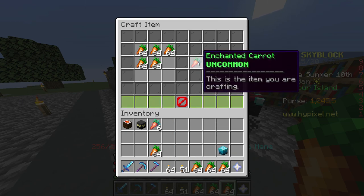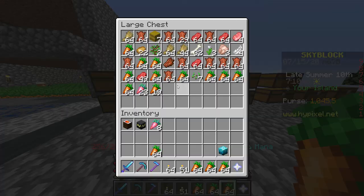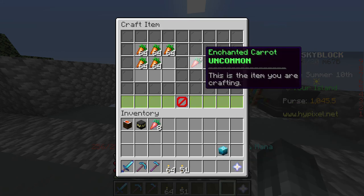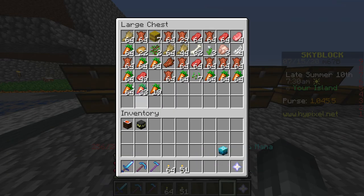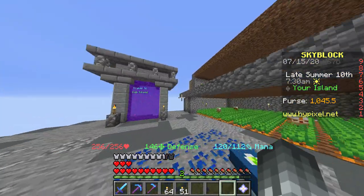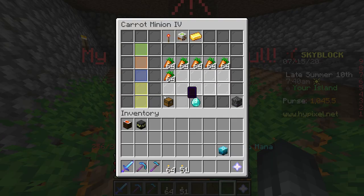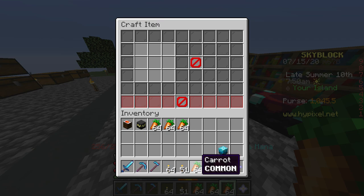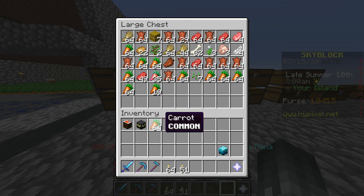So there are some bad things about Hypixel — mainly the grinding — but overall it's just a good server. Sometimes it's a bit glitchy, but if you're aware of the glitches and know how to avoid them, it's fine. I know a lot of you won't believe me because this footage is really glitchy, but that's only because my graphics card is out of date and my computer can't handle a server with 40,000 people while running tons of other stuff. Anyway, this goes out to you, Raptor Gaming — goodbye.